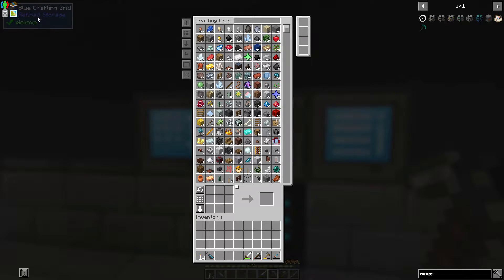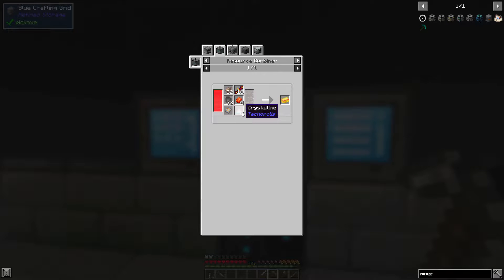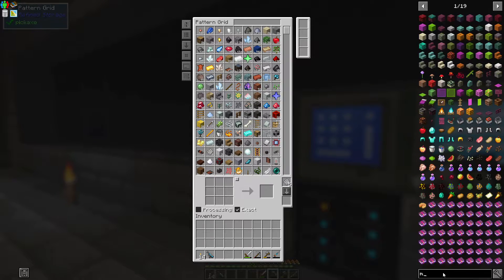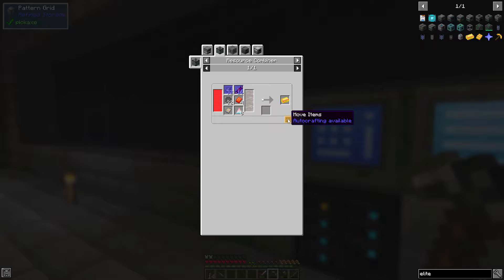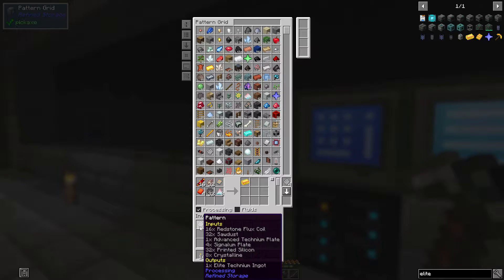Today is Friday so I think we're going to take it easy — we're just going to automate the elite techninium ingot. As you can see it's nothing to it. Hard-to-make patterns — I was actually just going ahead with auto crafting those minor things because those get old real quick to craft. Let's just dive right into this.